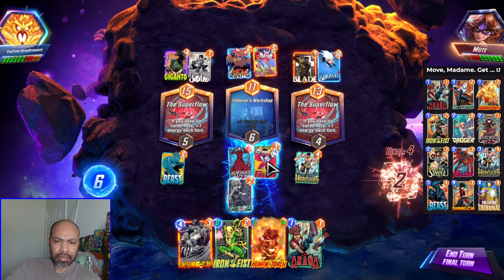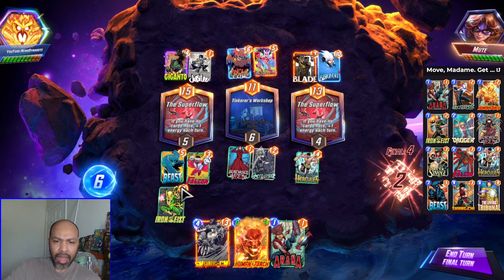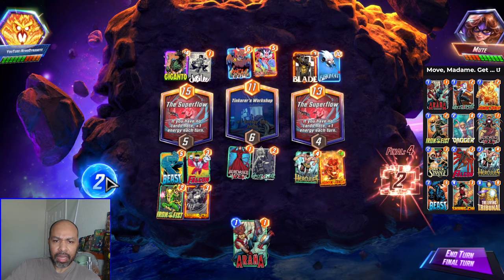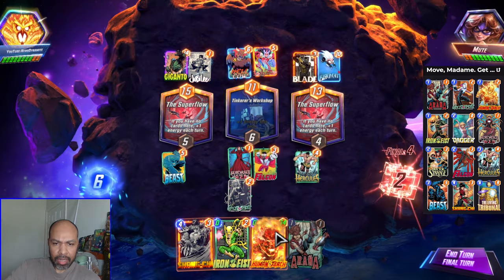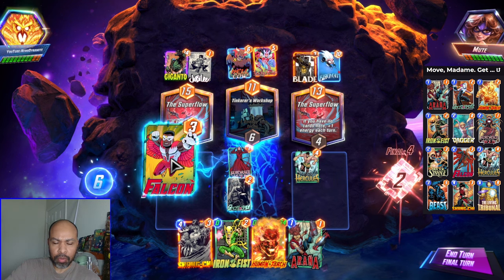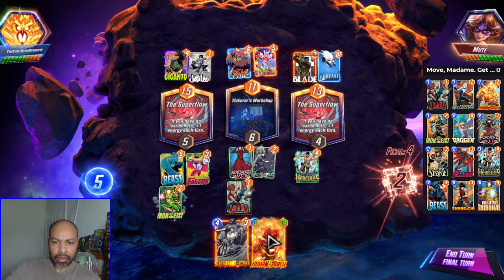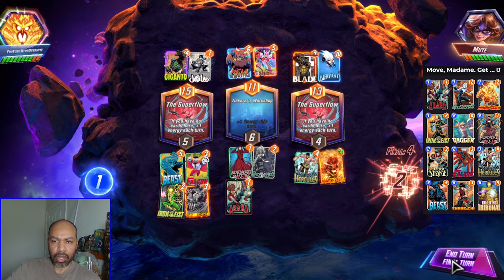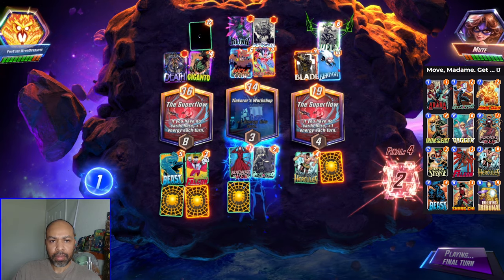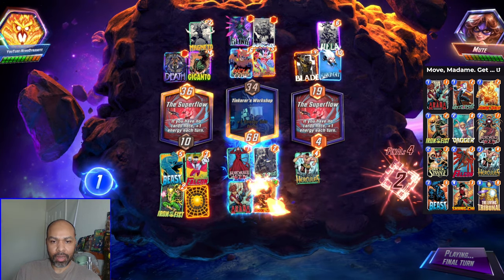Giganto. I think I load up left. I will go Falcon into Iron Fist into Human Torch, into Shang-Chi. I also have extra energy to get Aranha down, so we will do that. I'm moving Falcon for just more points. Move Falcon, get Aranha down here, Iron Fist and Human Torch into Shang-Chi. Let us see this magic at work — I'm pretty sure this is good, because that is one huge Human Torch.